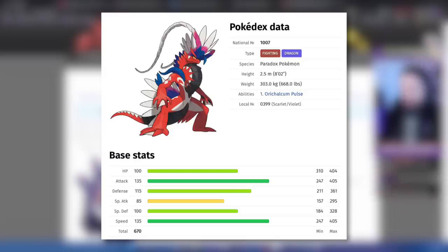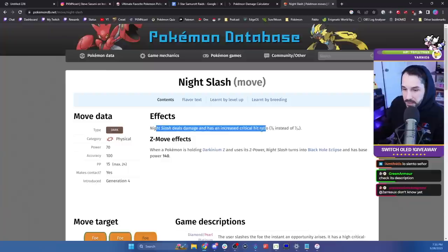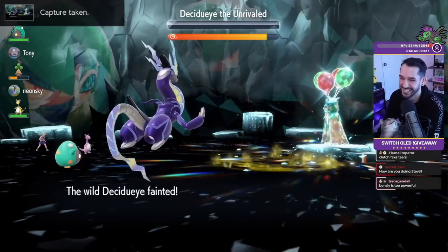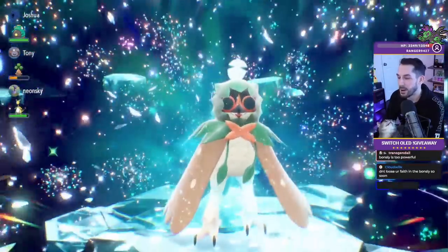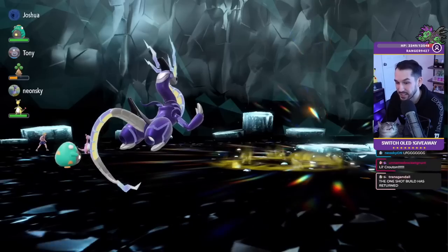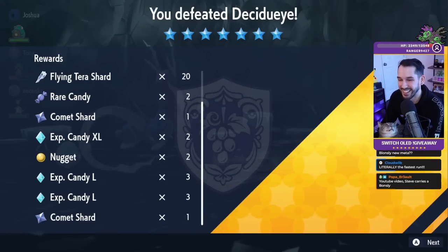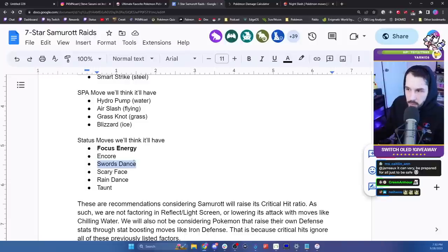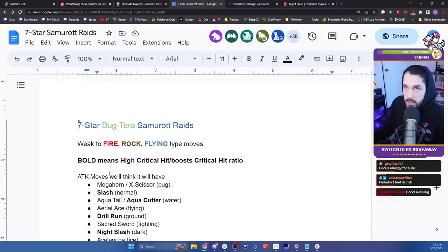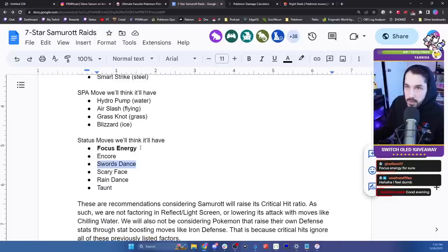Finally, there's Coridon — it's okay, but I don't prefer physical attackers for raids because once the shield goes up, you can no longer use something like Screech, whereas with a special attacker you can continue using Acid Spray. It's also hard to recommend Coridon because it's a legendary that half the player base doesn't have. If you bought Violet and don't have anyone to trade with, Coridon and Miridon are kind of hard to get right now, unlike paradox Pokémon which you can catch as many of as you want.